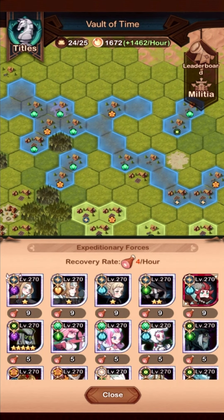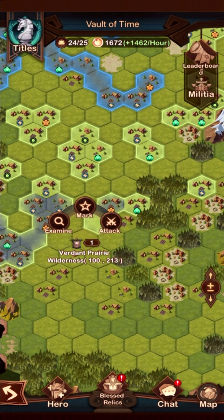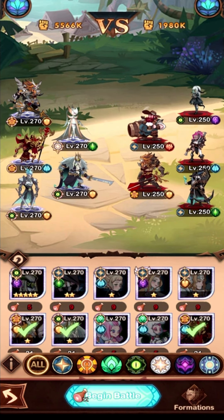I recommend picking teams that will win quickly and where characters will not die, because that feeds into step 2. When choosing your team, you want to get a team that is going to win with 3 stars. The reason being is each star will refund 2 stamina.